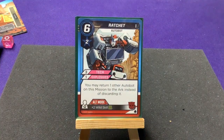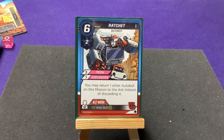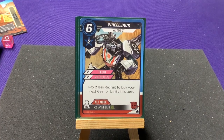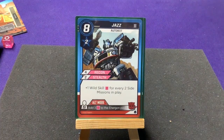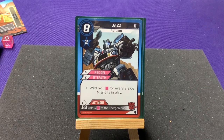Ratchet costs six — three tech, one explosive. You may return one other Autobot on this mission to the Arc instead of discarding it, since he's an ambulance. In Alt Mode he can carry four people, has wild skill two, and two green dice. Wheeljack costs six — two tech, two vehicles; pay two less to recruit your next gear or utility this turn. In Alt Mode he can carry three and gives plus two wild skill for green dice. Moving into Act Two, Autobots cost up to eight. Jazz has four recon, two stealth, plus one wild skill energon for every two side missions in play. In Alt Mode he carries two people and adds three energon to the energon pool.